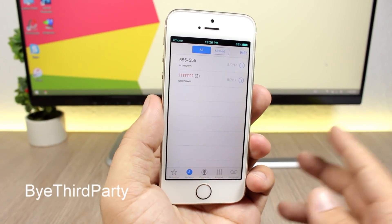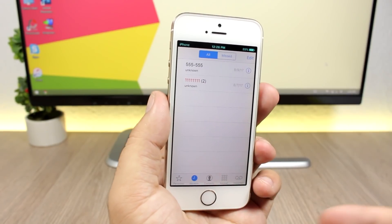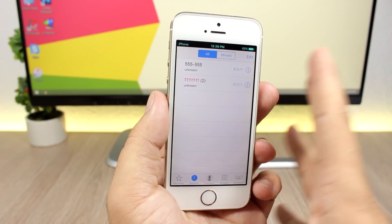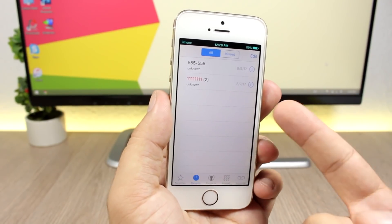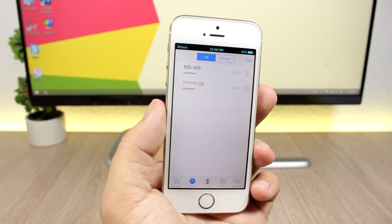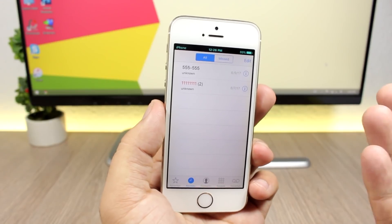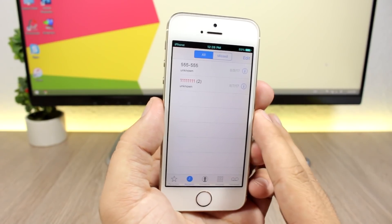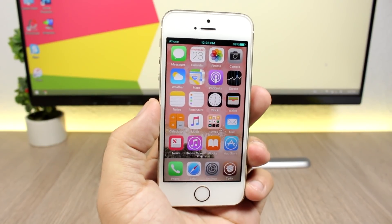The last tweak for this video is called By Third Party. I really like this tweak — what it does is remove all third-party calls from the call log in the phone app. If you've noticed, the call log also shows calls from Facebook Messenger, WhatsApp, or any other third-party apps that make calls. With this tweak installed, all you will see are the calls you make with the phone app.